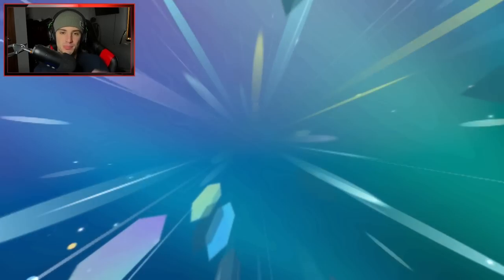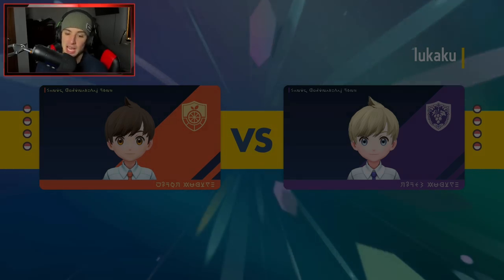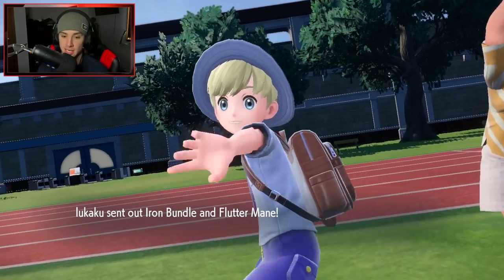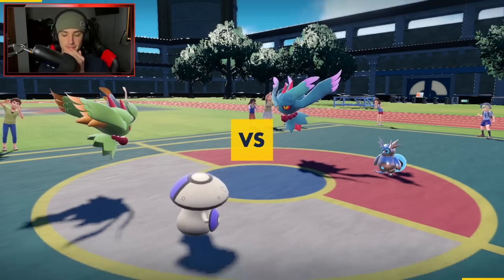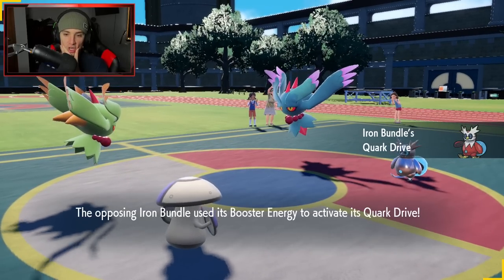He does have Garganacl in the back, and I could go Baxcalibur to deal with that. But I'm thinking Tauros isn't bad here either. I'm going to bring Baxcalibur and then Tauros — the Bull can get some work done with Intimidate against physical attackers. We're locking it in. We got our support Amoonguss who might sprinkle a little spores on some Pokemon. I'm really leading Amoonguss because of Covert Cloak — if he wants to Fake Out into Iron Hands, we can get off a free turn and put somebody to sleep.